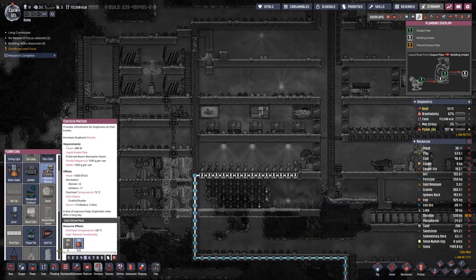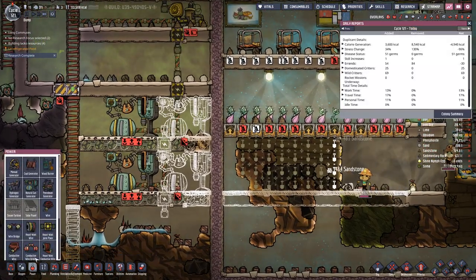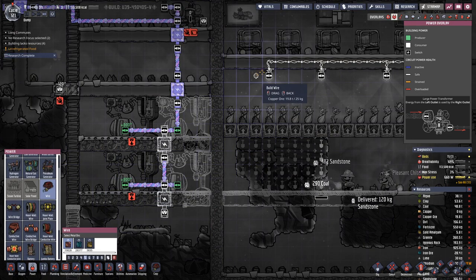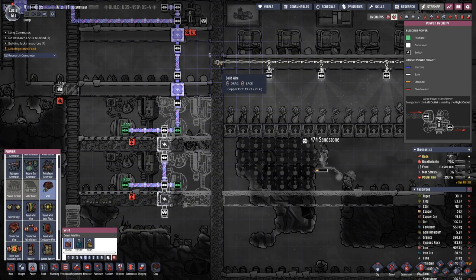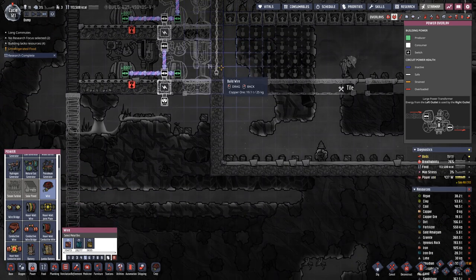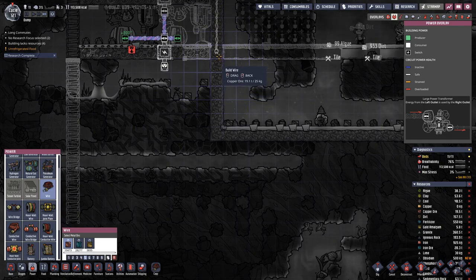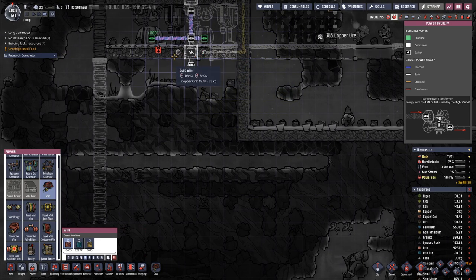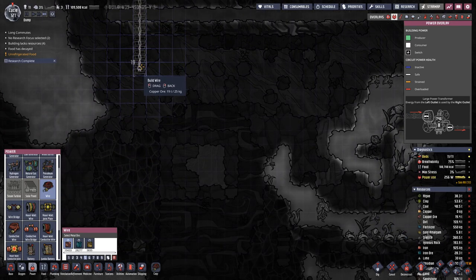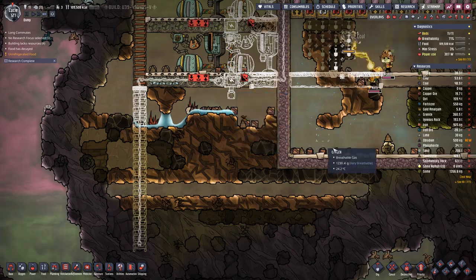We're going to have an espresso machine, and for our setup over there we need a bit of power and a bridge on here.